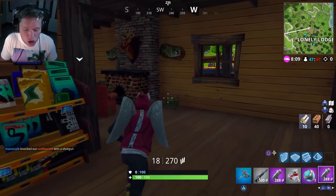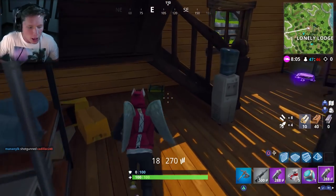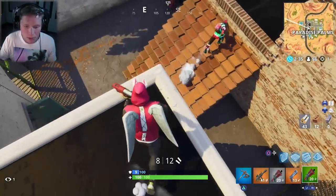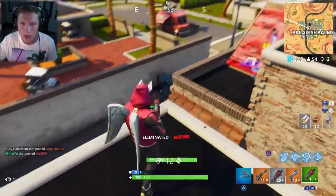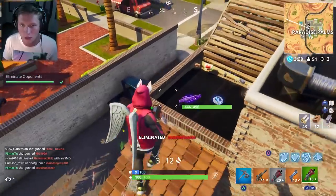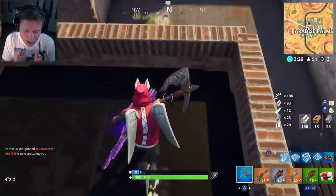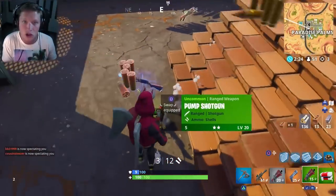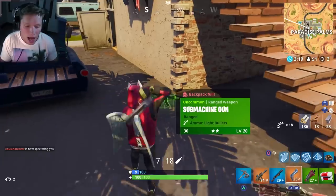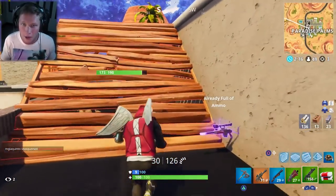No matter where you are on the map, just go to a big named area or where a couple of areas are together. You could hit Junk Junction and the Haunted Hills — I guarantee you'd get it there. If nobody's going up towards Risky Reels, you could do that too. Places like Tilted Towers and Greasy Grove are going to have a lot of ammo boxes, but also a lot of people. So try to stick to the outskirts, go somewhere none of your teammates are going. In 50v50, you won't have enemies there and you'll be able to run around and get these no problem.